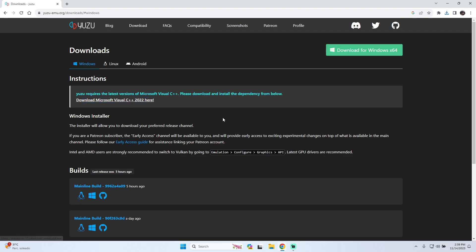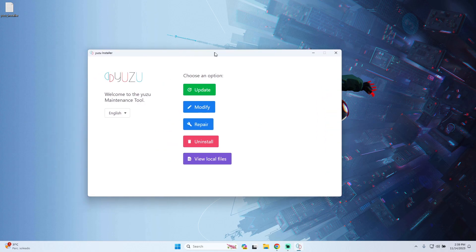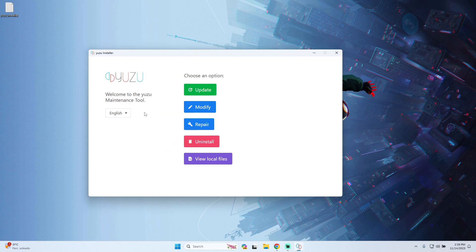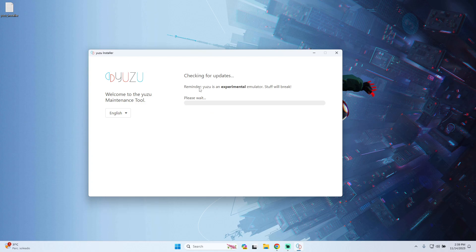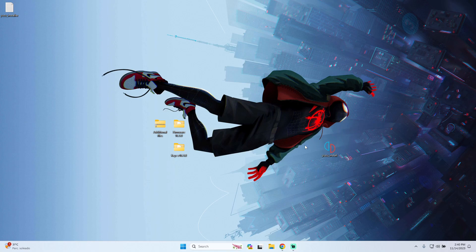After the download is completed, we have to install Yuzu. You will have the installer app and only have to double-click and wait until the installer launches. When installing, press 'Install'. Since I already have Yuzu installed I will press 'Update', and then go to 'Exit' when Yuzu is totally installed on your system.